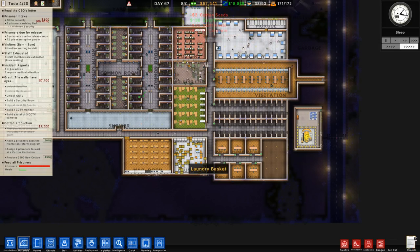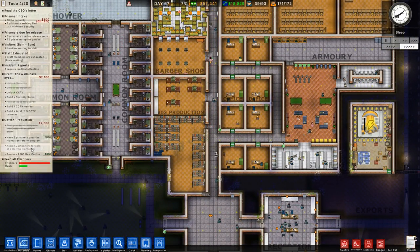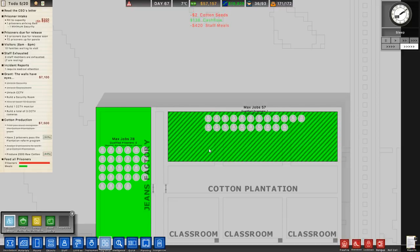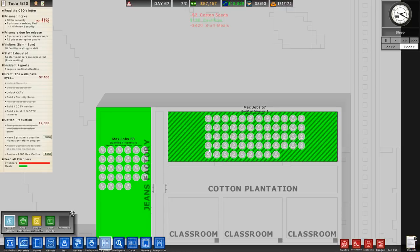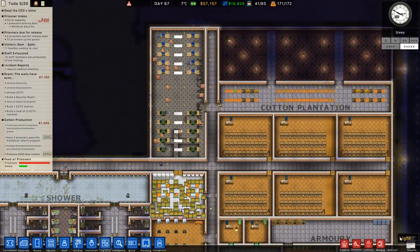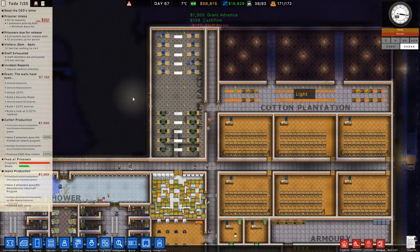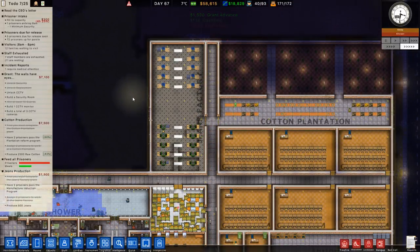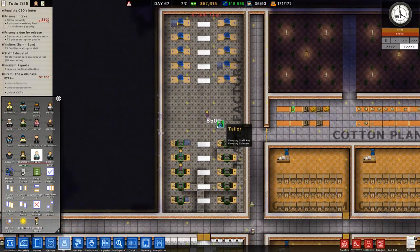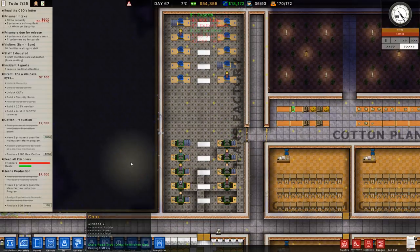I want to see if the parole is working and prisoners are getting out. We've got this grant: have two prisoners pass the plantation refund program - one has. Assign two prisoners to work at the cotton plantation. Oh, have I assigned workers? No I haven't! Let's get as many as we can. So we just got to produce some more raw cotton, have another worker pass - that grant is then done. We've done the jeans factory grant! Next is jeans production - produce 500 jeans. That's a lot of jeans! Maybe I'll hire some more tailors.